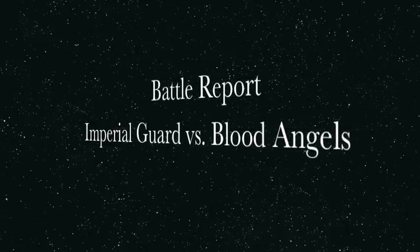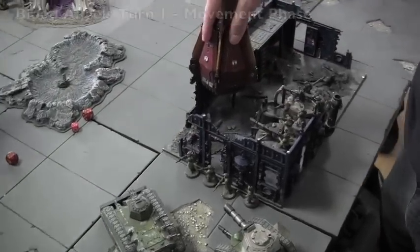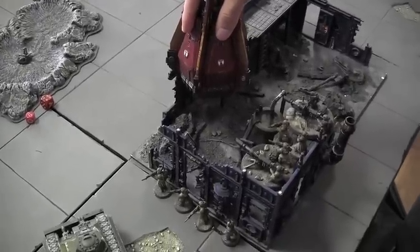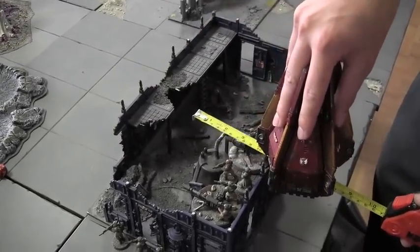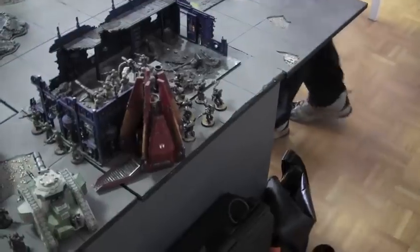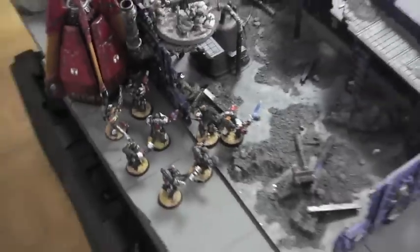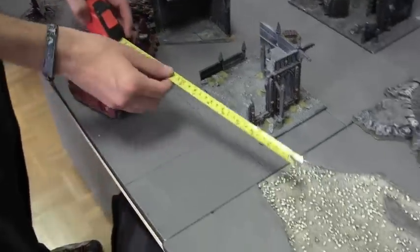Welcome back to turn one in the battle report between the Imperial Guard and the Blood Angels. It's the movement phase for the Blood Angels. The drop pod scatters — it's close to the table edge — but General Maurice is a merciful general and Gojek can place the drop pod. Out jumps the Death Company, moving into the ruins.